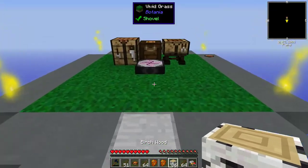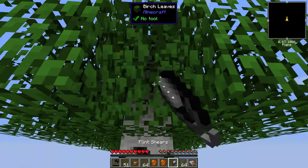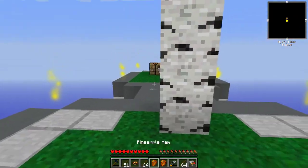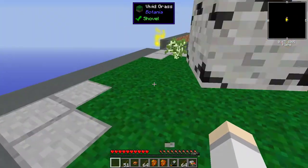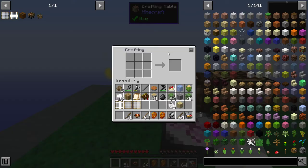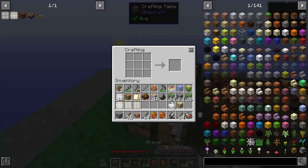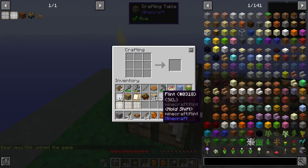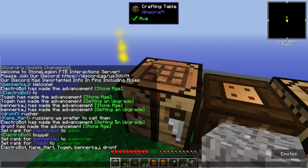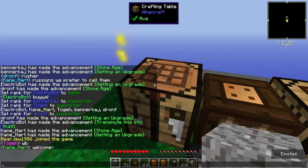Now that we have all that, let's get some shears — oh, look, it did all that in one. We need to make a new pickaxe. I need some flint — so gravel. Shift-click, there you go.